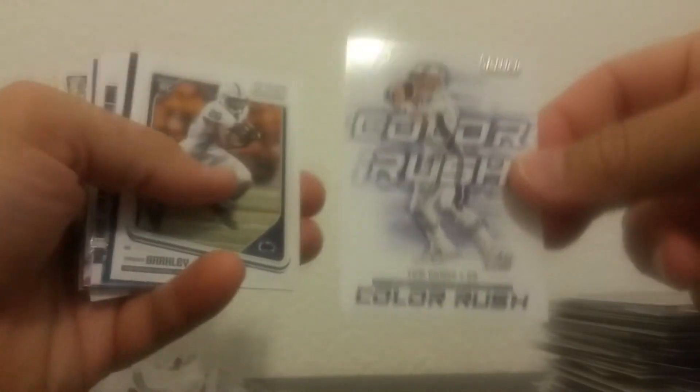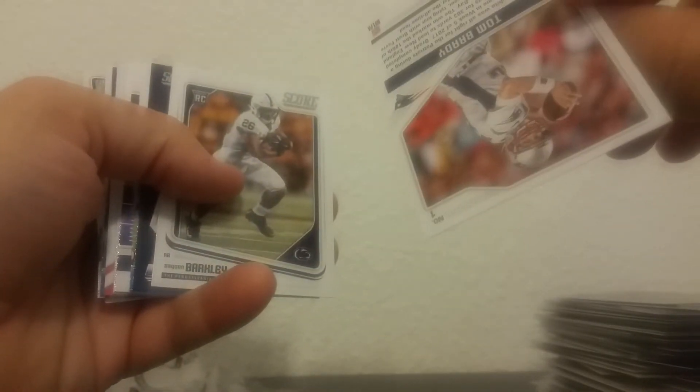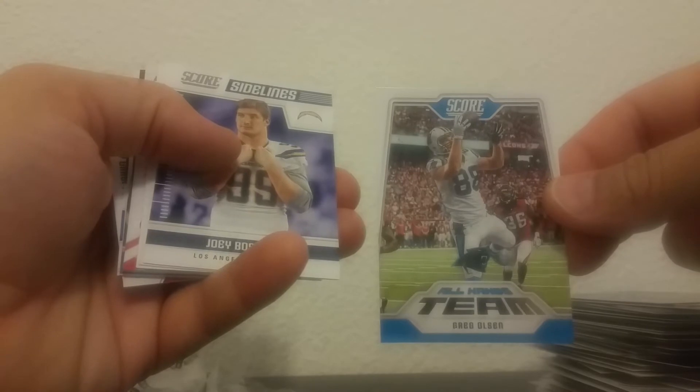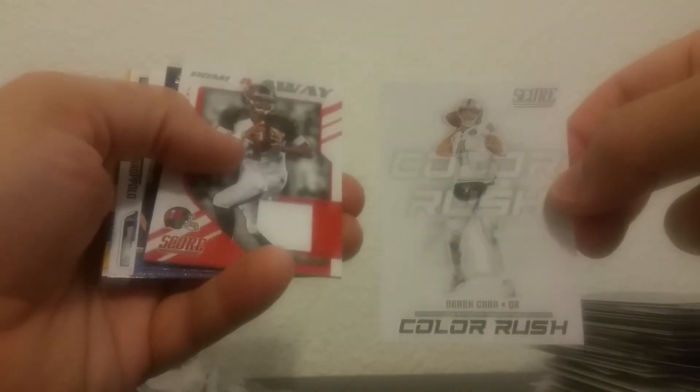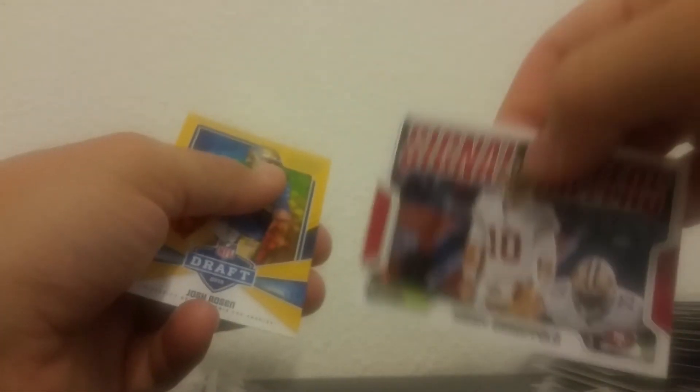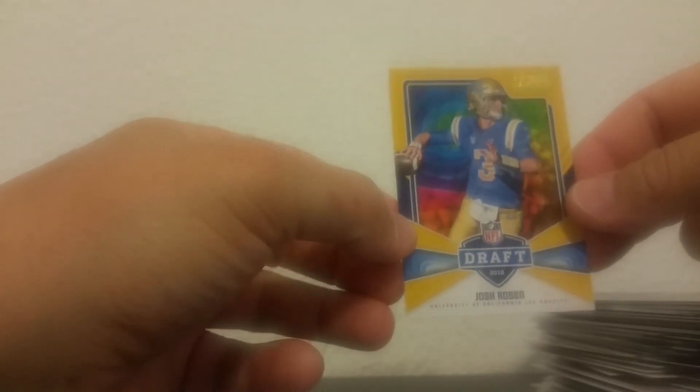Just kind of go over a few real quick of the better ones. Little Tom Brady Color Rush. Saquon Barkley — that's a good one, pretty cool looking card. Joey Bosa. Darnold. Relic card of Jameis Winston jersey. And Josh Rosen. Baker Mayfield. Garoppolo Signal Caller. And this gold looking one of Josh Rosen. Not bad for a $20 box of cards.